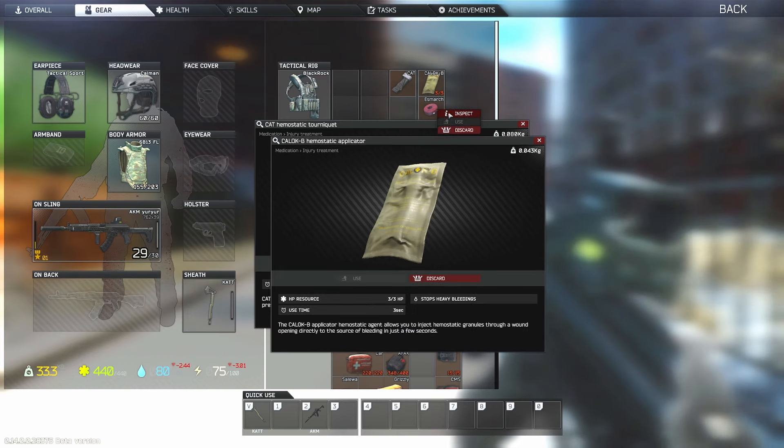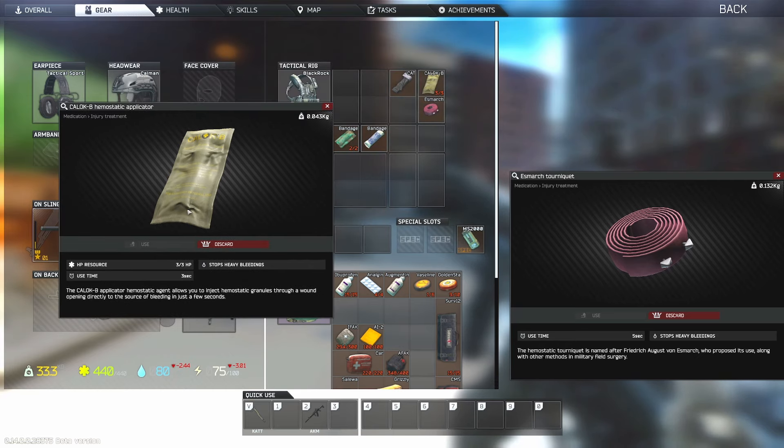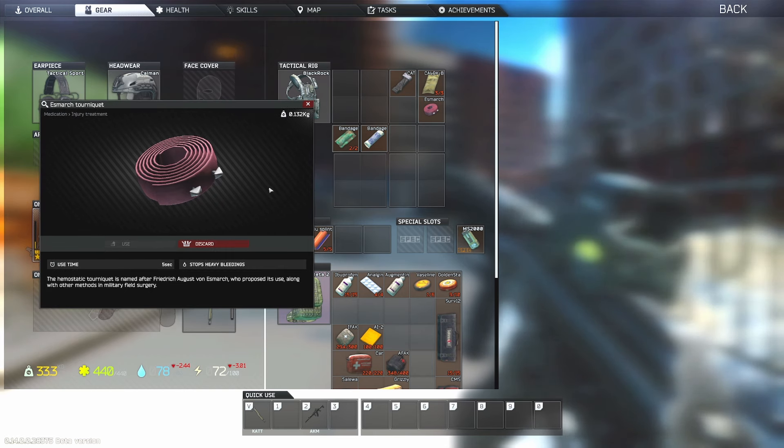Now moving into heavy bleeds — there are three different products. You have your regular tourniquet, your CALOK-B, and your S-MARCH. The regular tourniquet is a one-time use for heavy bleeds. The CALOK-B is a three-time use, so if you have three separate heavy bleeds you can use it three separate times before it disappears. The S-MARCH is an injector that causes the blood to coagulate — it's also a one-time use.